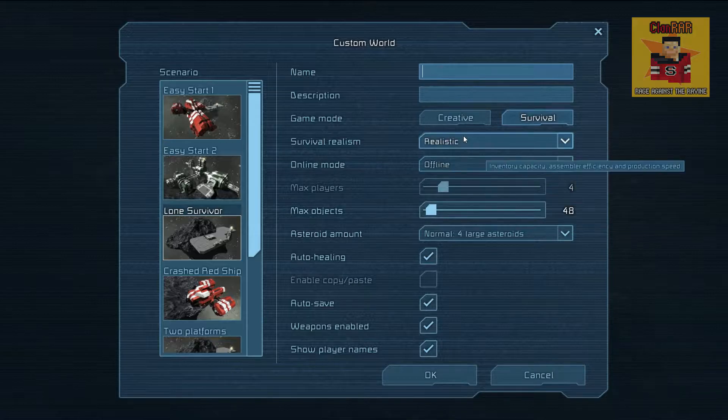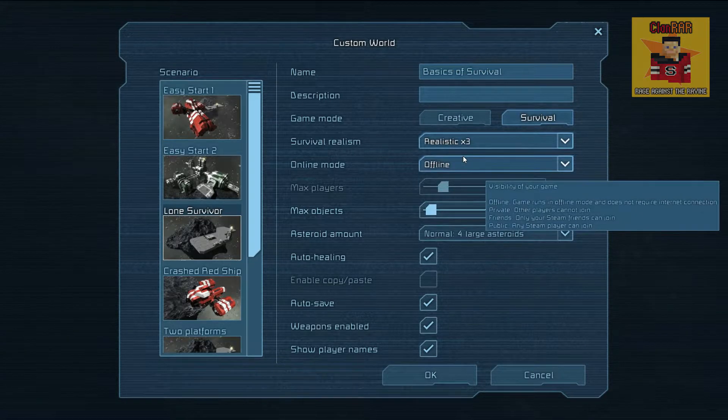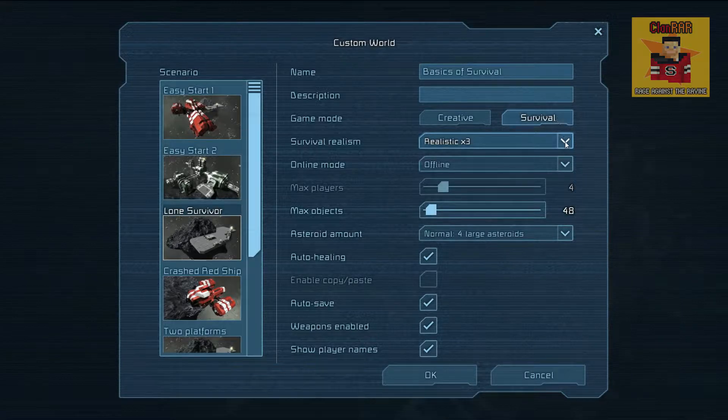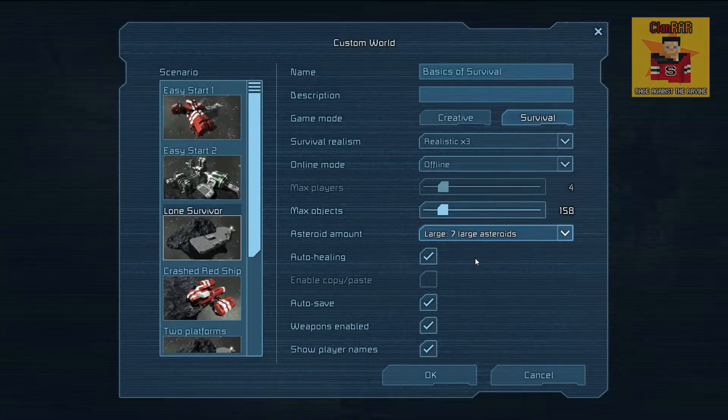We're just going to look at the options and name it 'Basics of Survival.' We're going to do realistic times three, so that means my inventory is three times bigger, the assembler produces three times quicker, and the refinery refines faster too. We're going to set max objects to about 150 because we don't want to be mining and then have some really valuable ore disappear.